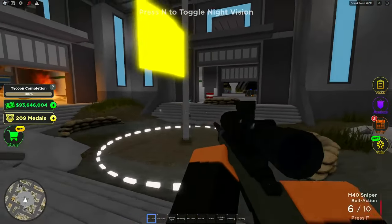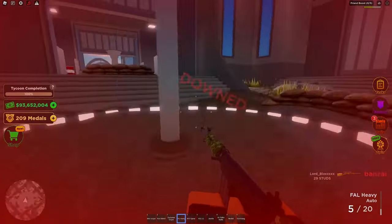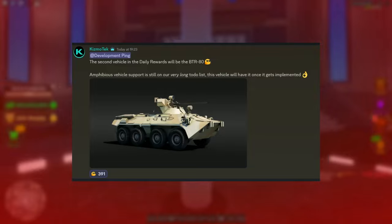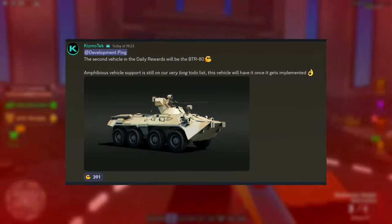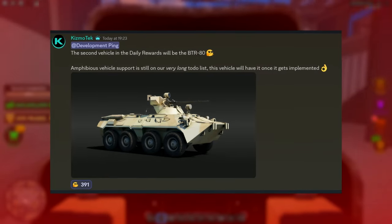Here is the second vehicle on screen right now with an announcement. The second vehicle in the daily roles will be the BTR-80. Amphibious vehicle support is still on the developers' very long to-do list, and this vehicle will have it once it gets implemented.